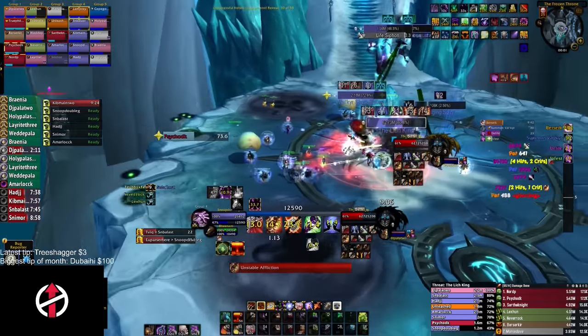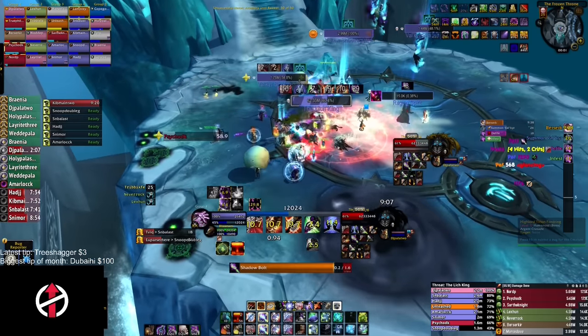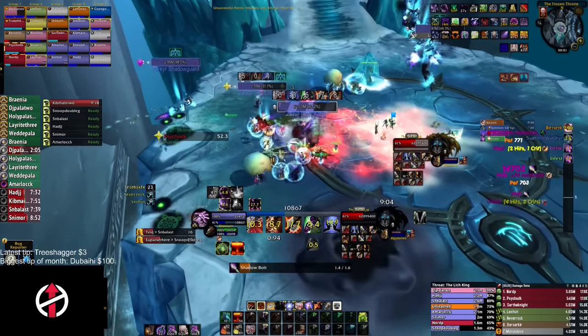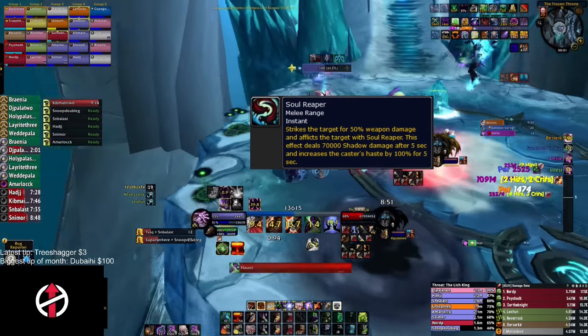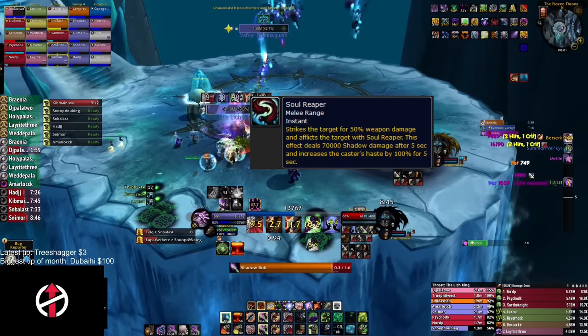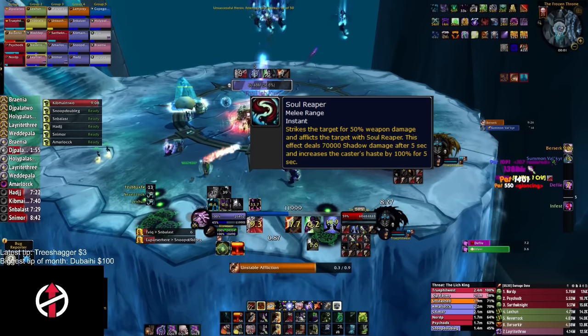Every 30 seconds Lich King also casts Soul Reaper — the ability that will kill most tanks on this fight. It deals massive damage and applies a debuff on the tank that deals damage over 5 seconds.